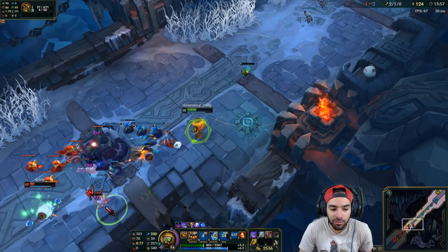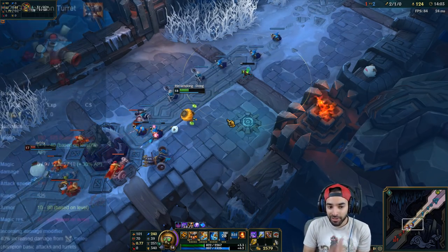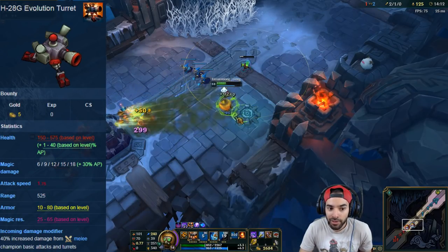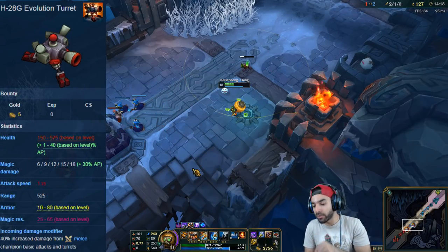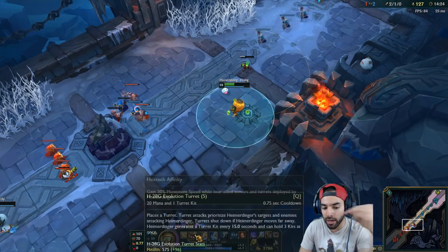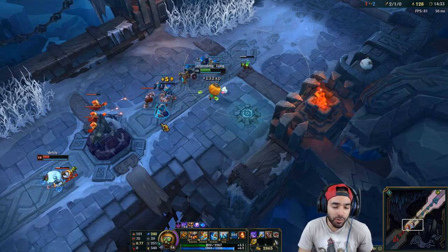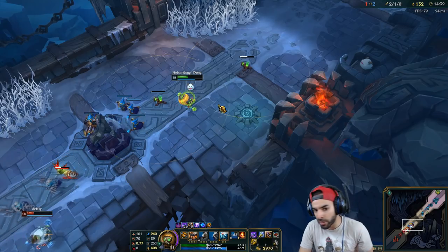Turret HP — do you know what it scales off? Until level 11, turrets don't scale off AP, they don't scale off the turret level — they scale off your champion level. At level 18, the AP ratio for the turrets scales up by your level too. Until level 11 your AP ratio does nothing for turrets, but after level 11 the AP ratio gets higher and higher. At level 18 with 250 AP I'm getting like plus 100 HP. That's why if you've been soaking solo lane XP and you have Death Cap, you can solo Baron any time.